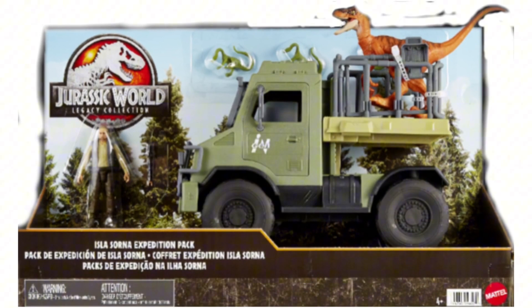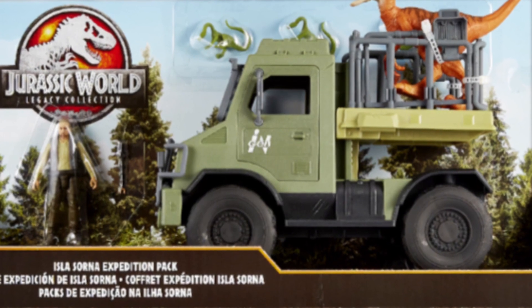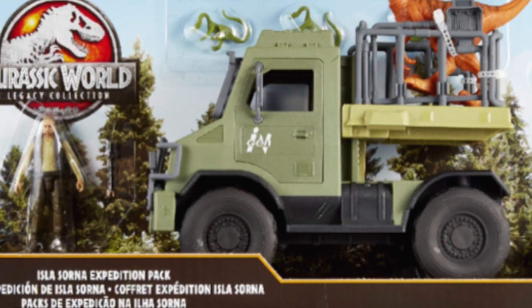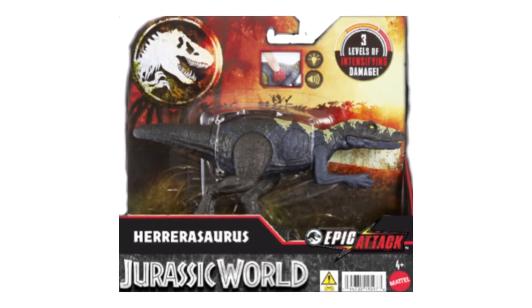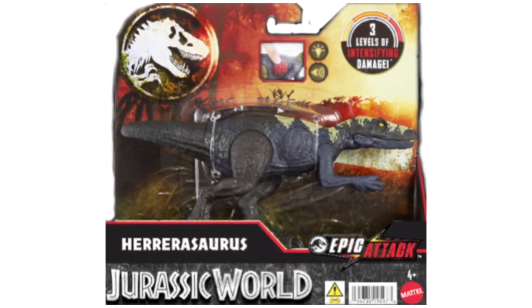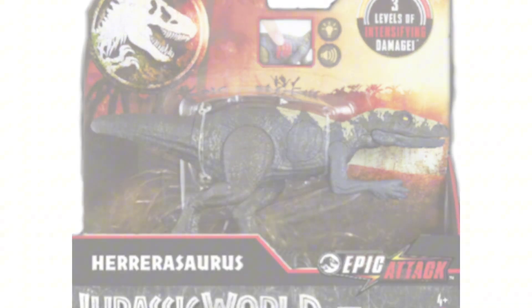That's just a repack. This one has some Compizant, which we haven't seen since Camp Cretaceous Dino Escape, and that might be Nick Van Owen — I'm not sure. But we've also got Herarasaurus. It's weird they didn't use the brand new Dino Trackers mould; they went back to the old one. I'm not sure why they would do that.